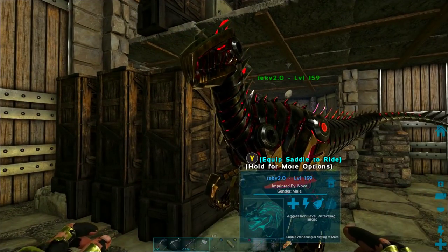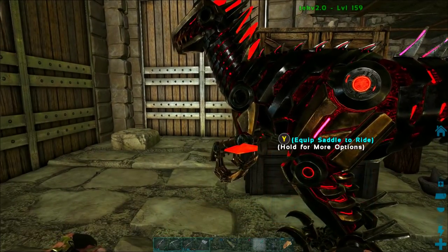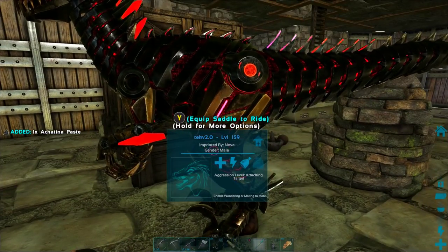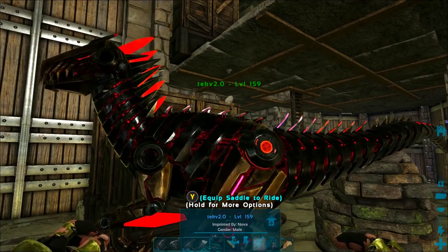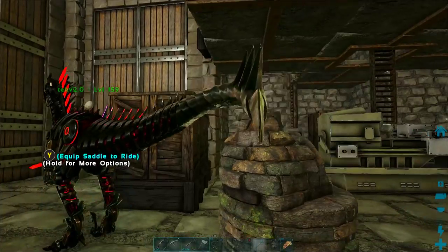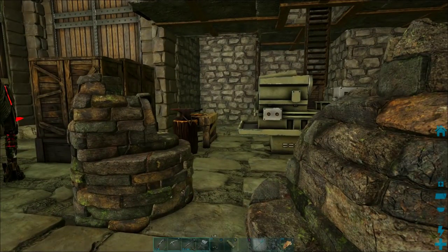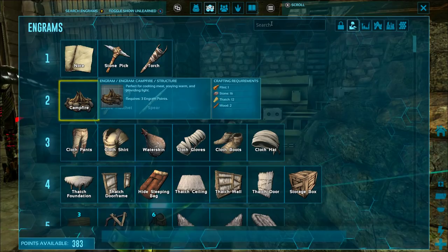Now before we start with the magnifying glass, I just have to show off this really awesome Tech Raptor. This is our baby Tech Raptor that we just bred and he is now all grown up. He's got his black coloring like his father, but he's got red highlights like his mother. He just looks awesome, and I'm really happy how he turned out. That is our first baby from our Tech Raptors.